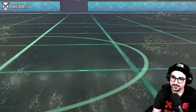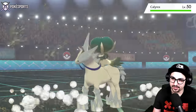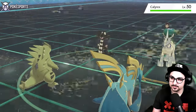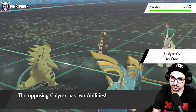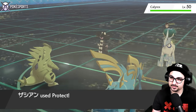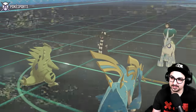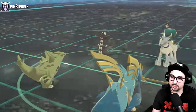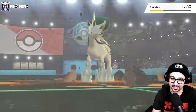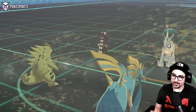They withdraw the Torkoal. Calyrex doesn't want to take a Stone Edge either — nothing wants to take a Stone Edge. You definitely don't want to take a Behemoth Blade either. Here's my Protect, just because I feel like a Hypnosis is coming my way. If that wakes up, we connect with the Stone Edge — big damage on the Calyrex, I will definitely take that. They are Weakness Policy though.